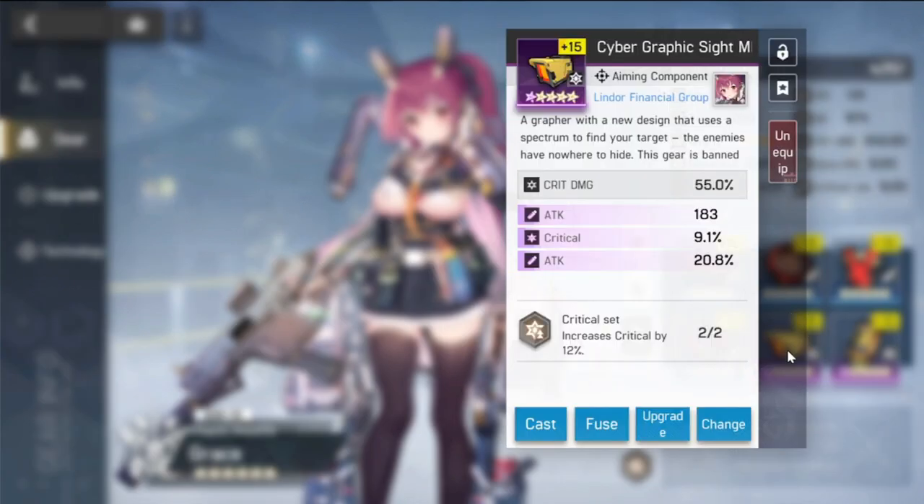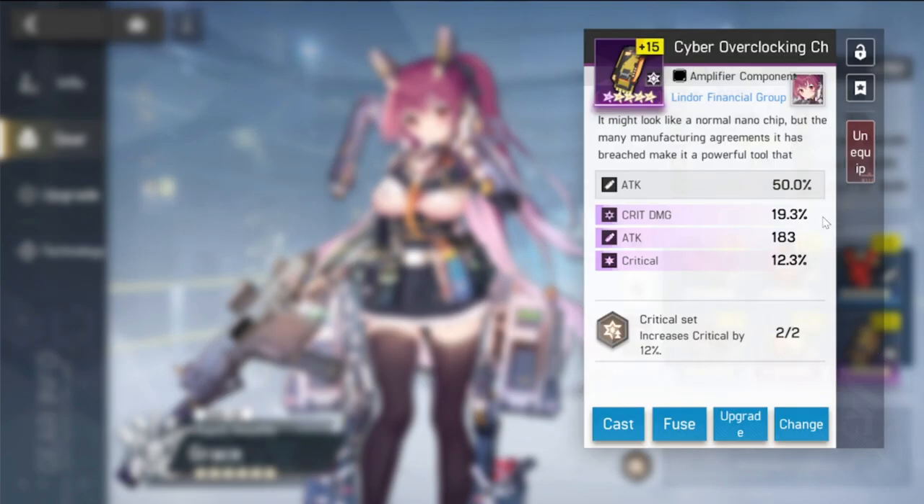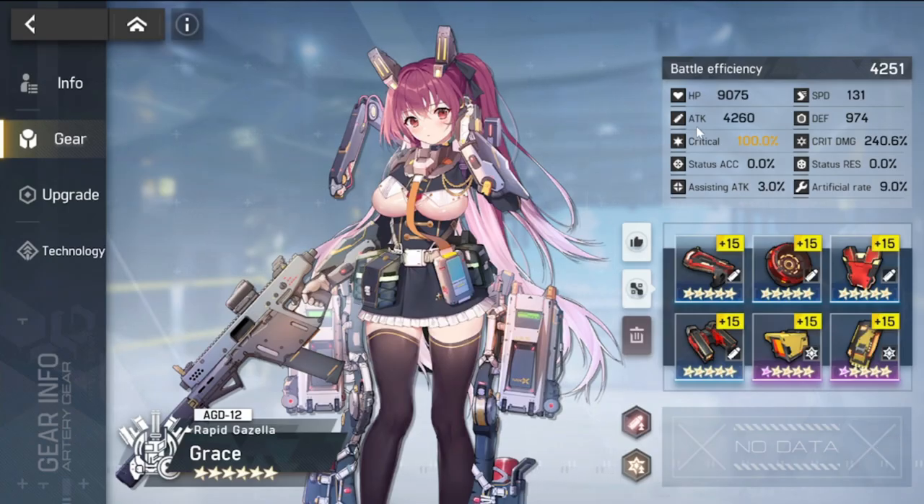For the two-piece set, a critical set is recommended: attack, critical, critical, critical damage. Ideally this slot should be critical damage, but attack and critical work as well. These are your gear pieces — upgrade them to +15 as much as possible so you can maximize her output for farming.